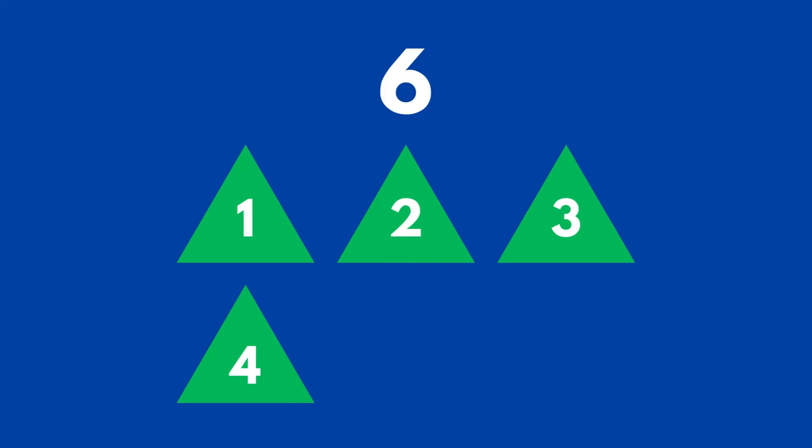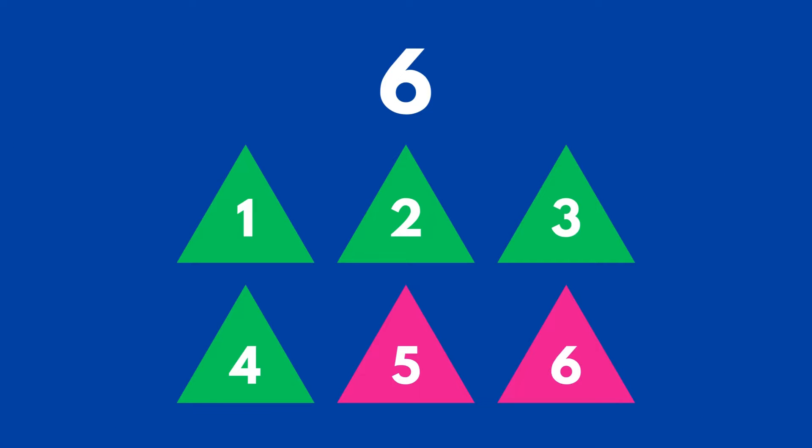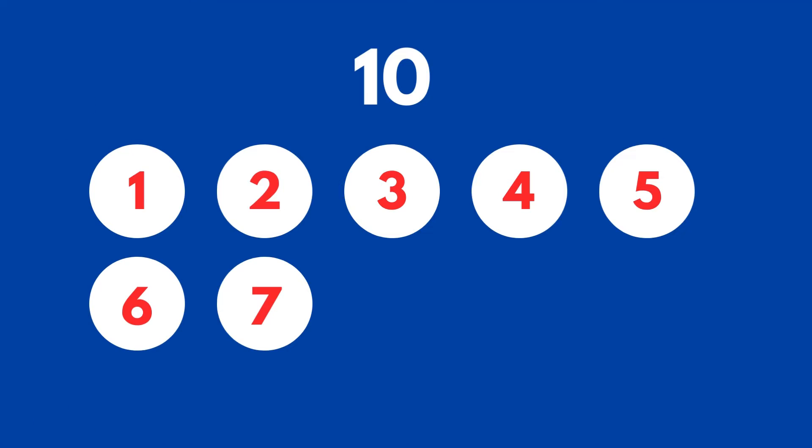Now we have eight arrows. All right, let's make six triangles. We have four right now. How many more do we need in order to have six triangles? If we have four triangles and put two more on our screen, then we have six triangles. Good job!